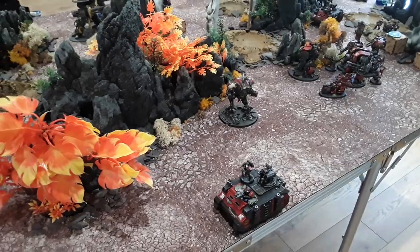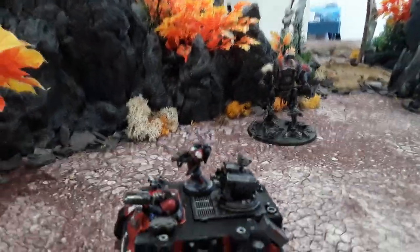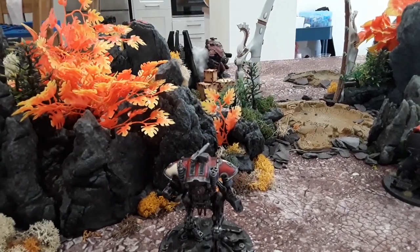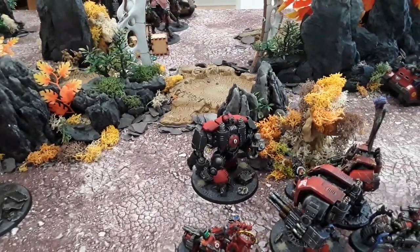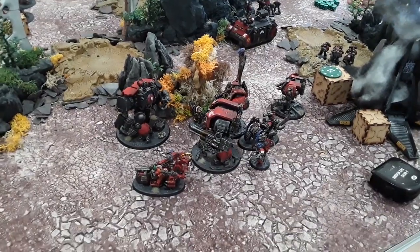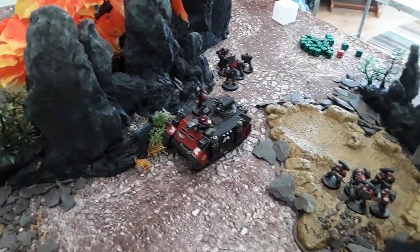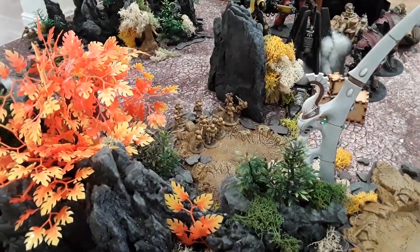Turn one for the Ultramarines. A tank has busted forward with a massive advance roll of six. Dave's not popping smoke — it's well covered from this angle. An armager stepped around the corner, out of sight of my knights, but he can see one of my armagers. The Redemptor is the only dreadnought that moved; the other three dreadnoughts stayed still. Some characters and bikes moved or disembarked from transports. This squad advanced, so Dave is starting his outflanking manoeuvres.